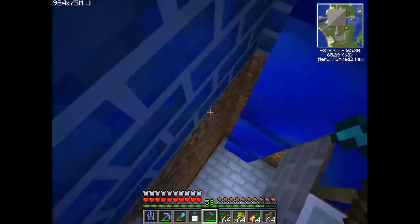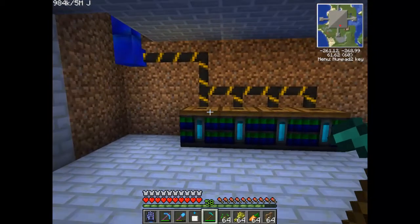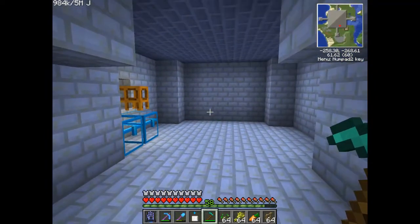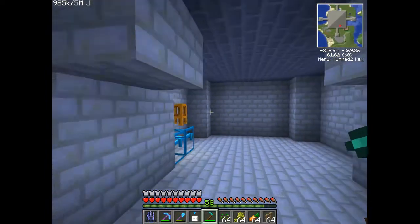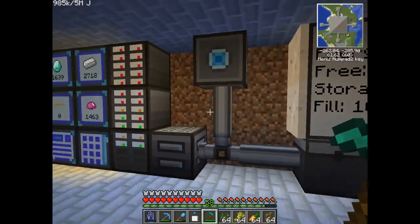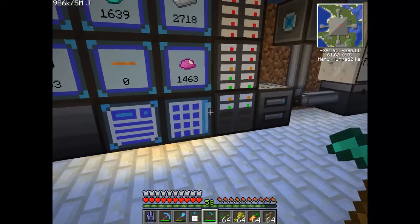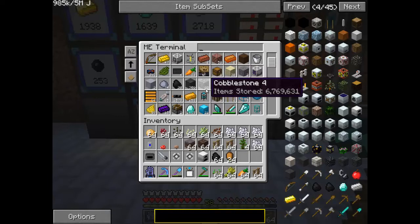I haven't built stairs yet so let's just drop down. We have our battery boxes - they were powered by solar panels but I need to set that back up. This room was full of chests, three chests high, and in the end I had to move the top level because they wouldn't open. Now everything's just in here. I've been playing this for a very long time. Got a wireless access point - I've got some stupid like six million cobblestone.